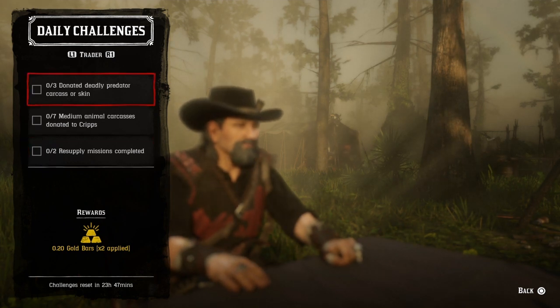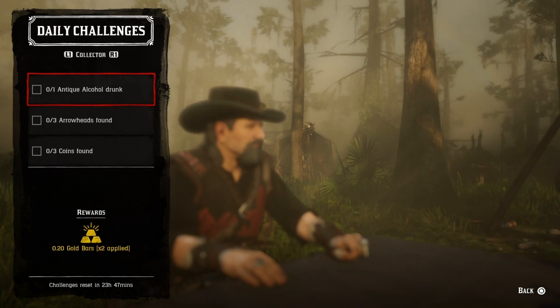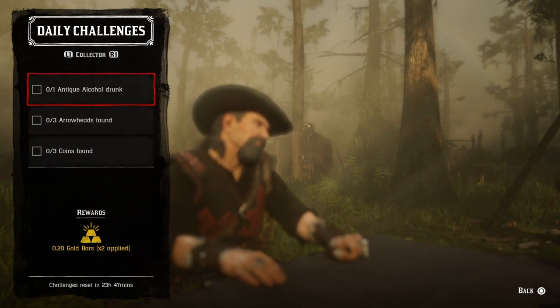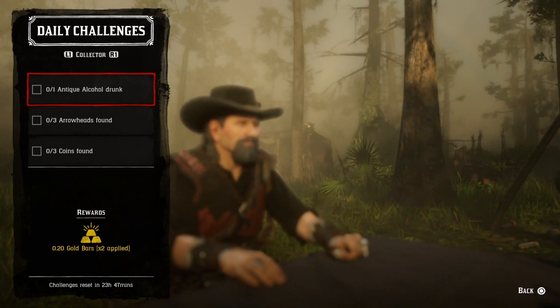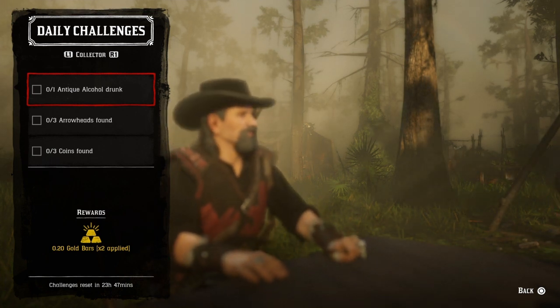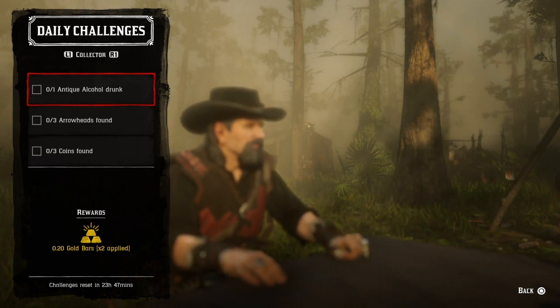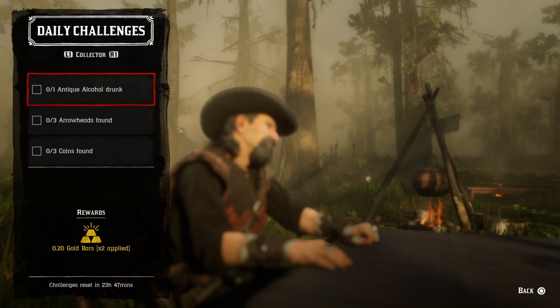For one antique alcohol drunk, open up your satchel and drink your antique alcohol bottle. If you don't have one, open up a map of antique alcohols or use the online player interactive map to help you find one. Once you grab one, go ahead and drink it and that challenge will be completed.